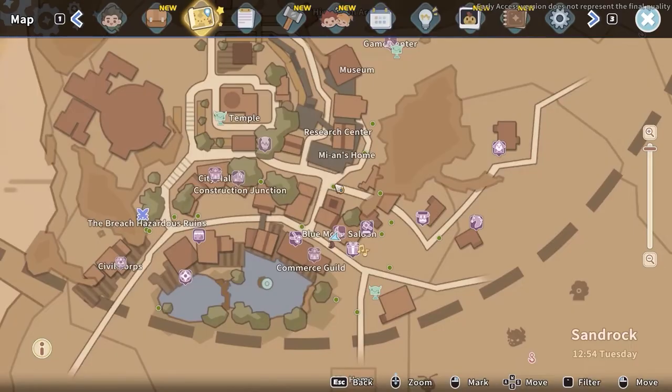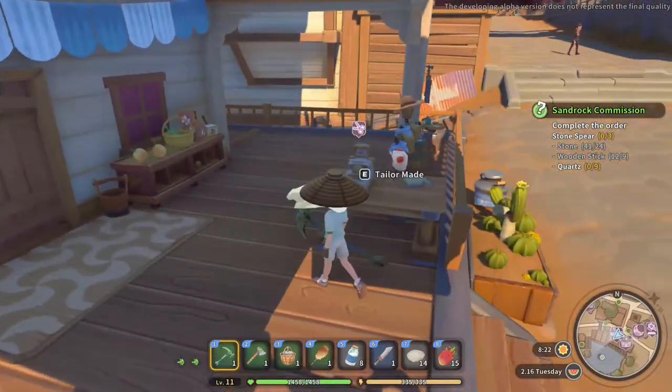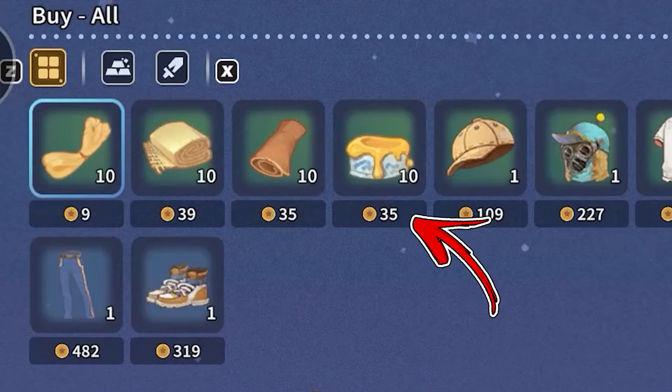Another location where you can find it is in the bottom right side of Sandrock City. Here you have to reach the Tyler Maid building. Outside of it, you will find another cash desk you have to interact with. Here you will be able to buy another 10 pigments each day for the same price.